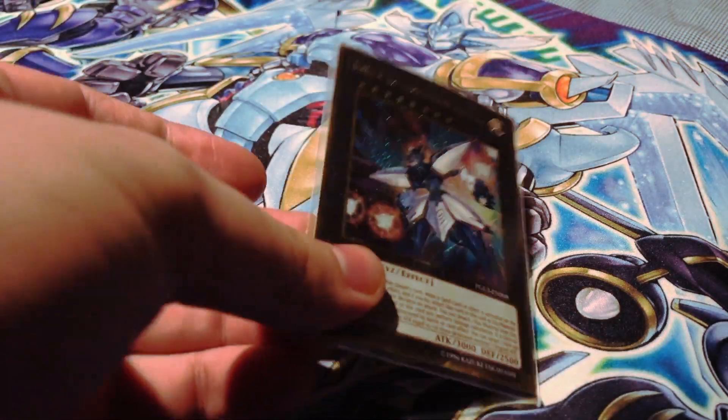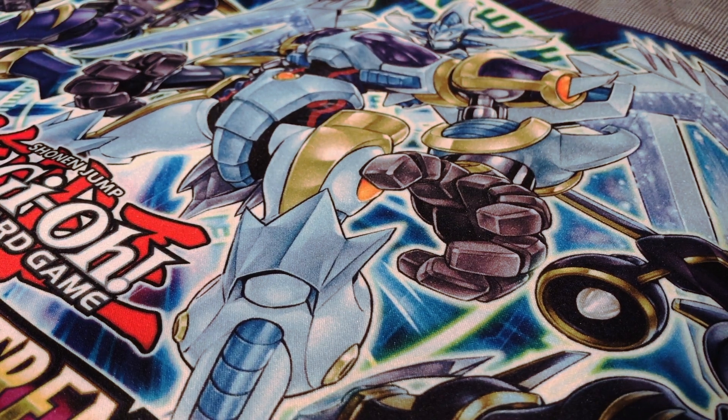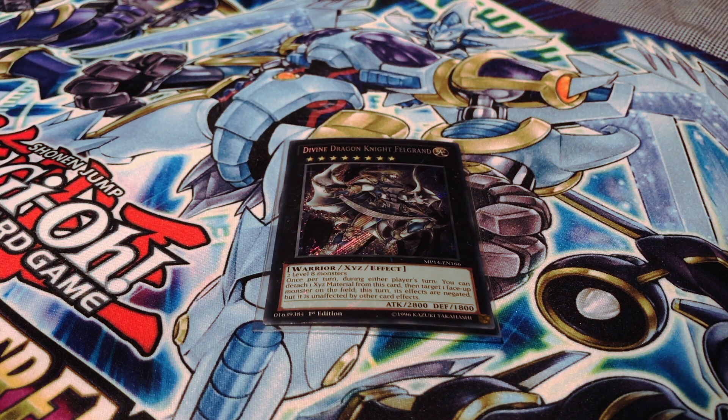For my rank eights, I have one copy of Number 38: Hope Harbinger Dragon Titanic Galaxy. I mainly have this in case I'm put in situations where I have to go first, since Fluffals mainly benefit from going second. I decided to go with Harbinger because it can stop spell cards like Lose 1 Turn and Invocation. However, it can be very easily defeated by Zodiac since they mainly use monster effects. Which leads me to one copy of Divine Knight Ishzark — since Zodiacs mainly use monster effects, I put this as an additional rank eight for extra protection, as its effect is spell speed two with no conditions. If this card survives and your opponent has another monster like Drident on the field, you can use this card's effect to negate it for that turn, allowing you to go off with your combos without worrying about your monsters being destroyed.